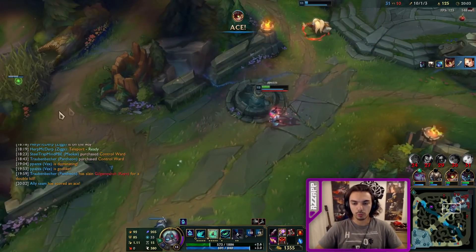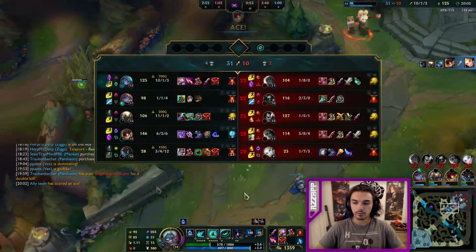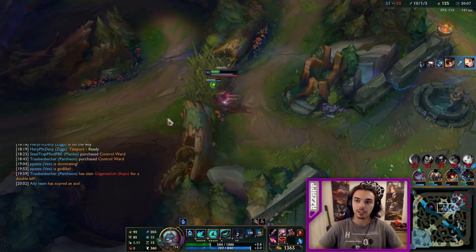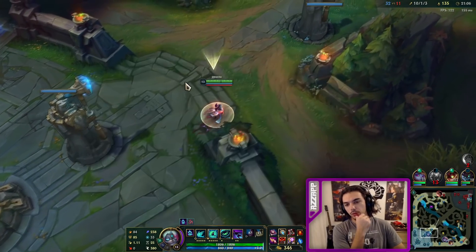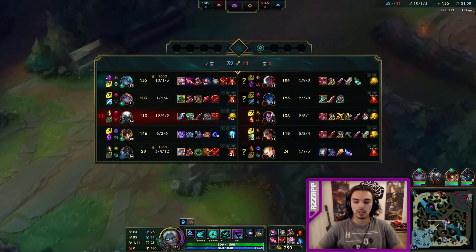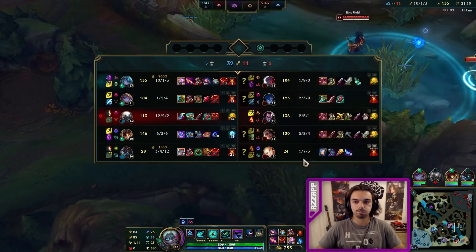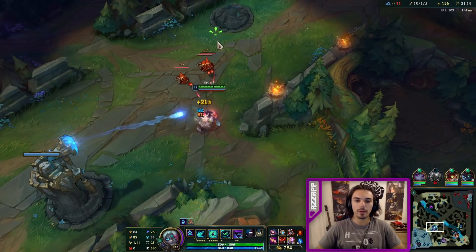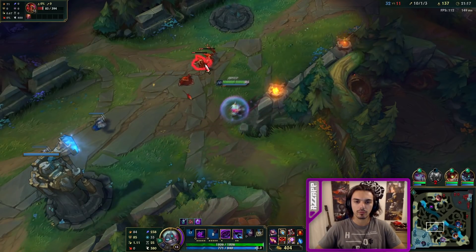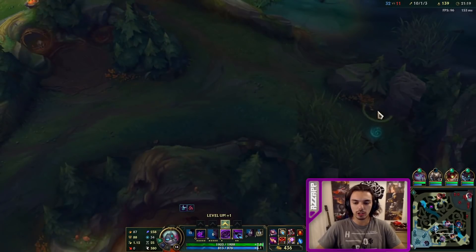It sucks we won't get to the full build — I would really like to see that, but I imagine they're gonna surrender. So for this particular game, the ideal build would probably be Zhonya's, and then getting... Lich Bane is so much fun, but it would probably be better to go Cosmic Drive. Cosmic Drive and Deathcap, yeah?